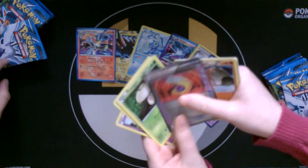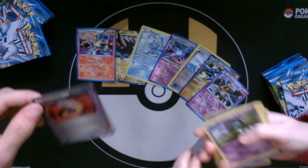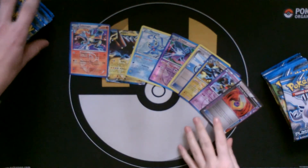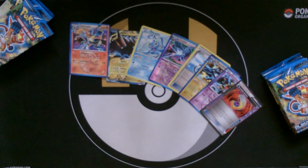I see an ACE SPEC — keep going, keep going. Scramble Switch. So that's one of the ones I was looking for, but I really want the other one — the Dowsing Machine, I think it's called. Not the Victory Piece or the Victini one — I don't want that.